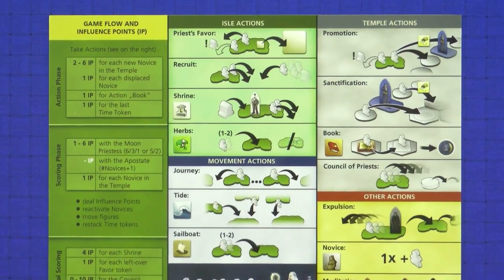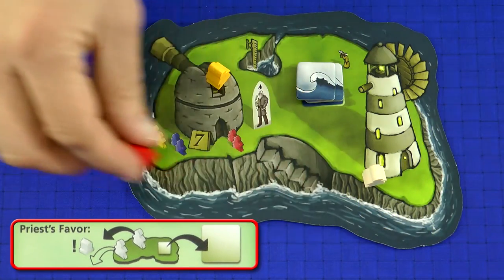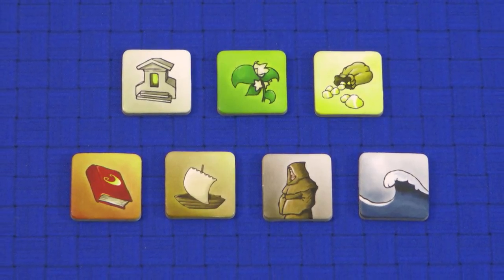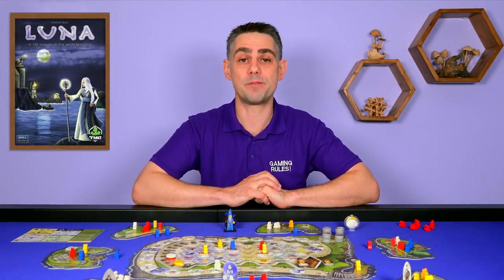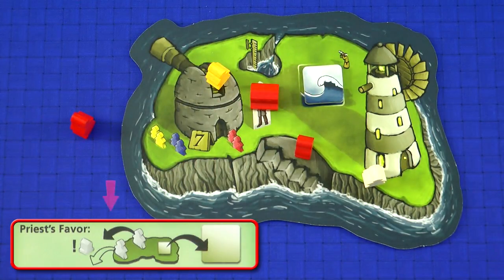The actions are grouped by type and I'm going to explain the four Isle actions first. The Priest's Favor action allows you to use two Novices on one Holy Isle to gain the favor token of that Isle. The favor tokens all do different things, which I'll be explaining as I cover the other actions. Note you can only have one of each favor token. If you own a shrine on the Isle where you are taking this action you only need to use a single Novice to gain a favor token — two Novices needed normally, but only one if you have a shrine.